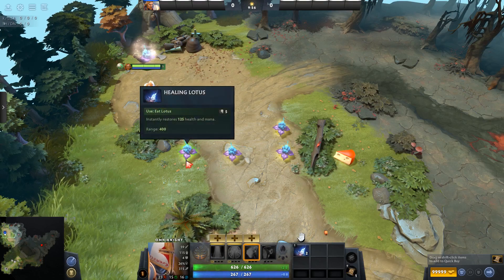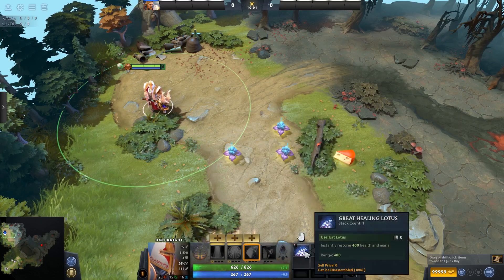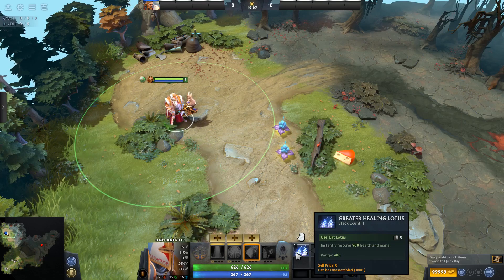One, two, three. This is now a great healing lotus. Now if you collect two great healing lotuses — let's collect this one waiting on the ground here — it turns into a greater healing lotus.